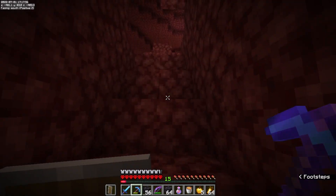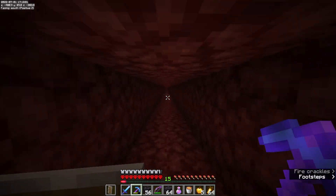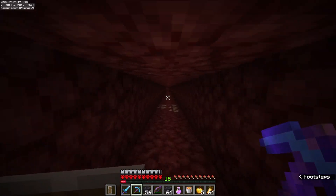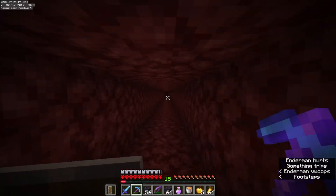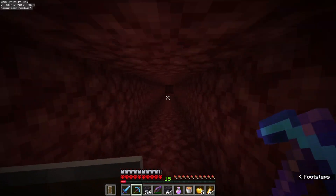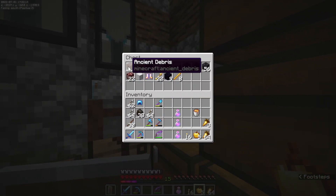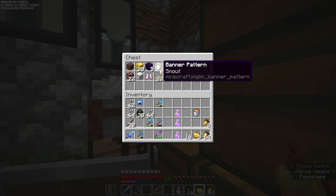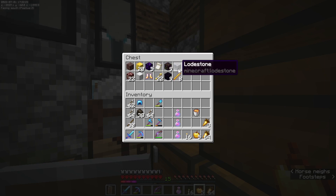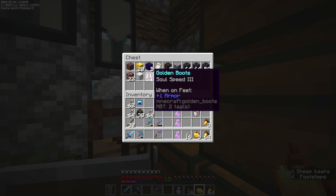I'd have to say that's a pretty successful trip to the nether. I did find one ancient debris, this is the first snout banner pattern I think I've ever found, which is awesome, and then a lodestone. I've got myself some blaze rods so we can do lots of potions, and some Soul Speed 3 boots — those might come in handy.